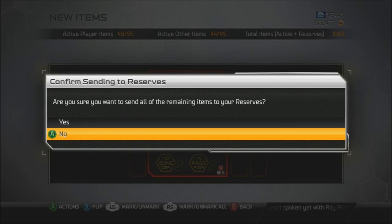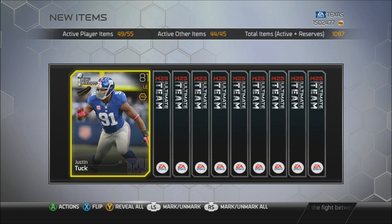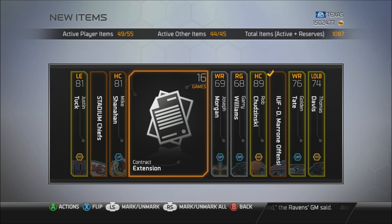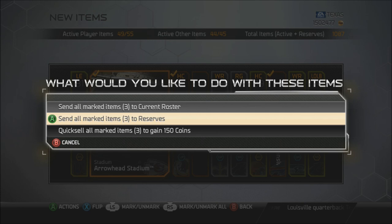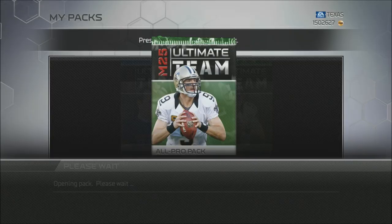I might end the video right here on five all-pro packs plus the last collection reward pack since I don't want to run out of room. We get Trent Cole, road to the playoffs - actually I'm going to keep going. Five more packs - Justin Tuck isn't going for much. He used to go for 17,000 coins, now he's super cheap. Rob Chijinsky. Another Thomas Davis. The reserve limits are not right - they give you all these packs and nothing to do with the cards.